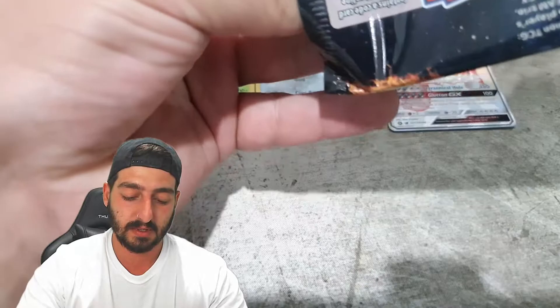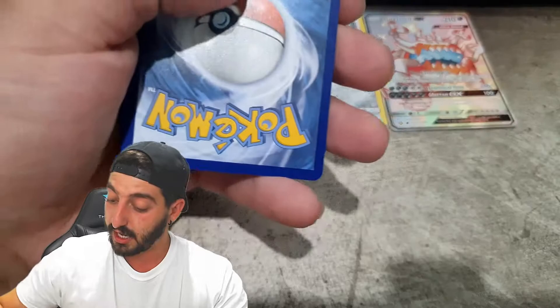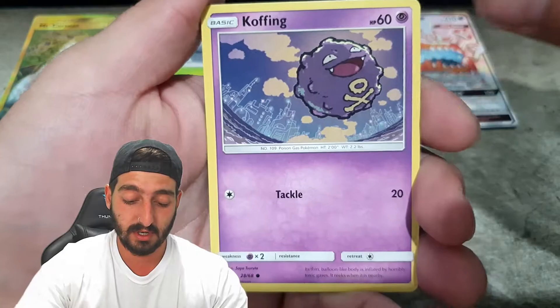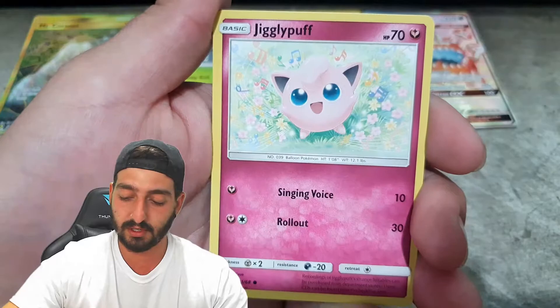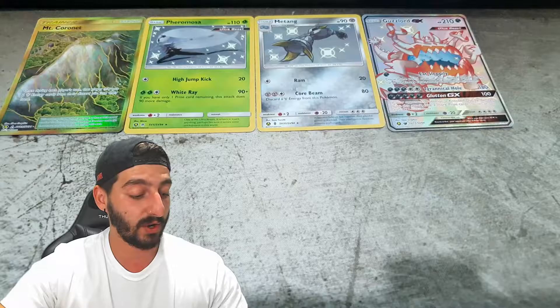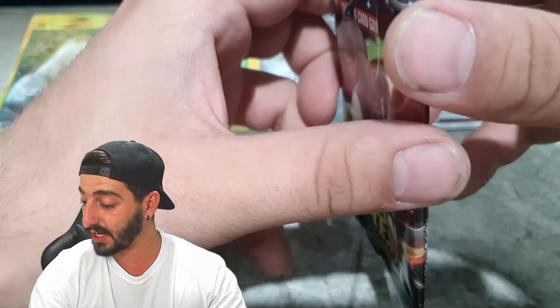All right, we've got the Lightning Energy again, Misty's Gym, Surge's Strategy, Pokemon Center Lady, Bolt Hole, Koffing, Cubone, Geodude, Jigglypuff — reverse holo Clefable followed by a regular rare Mew. Not too bad. We're on to our last pack from the Hidden Fates set, then we're going to go into some Cosmic Eclipse. This has been an absolute banger of a box — pretty pumped.